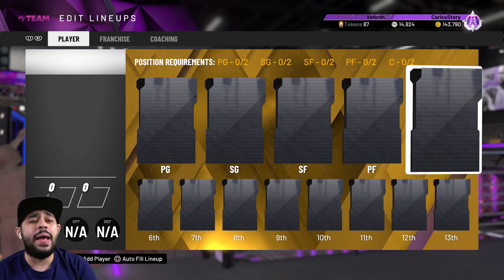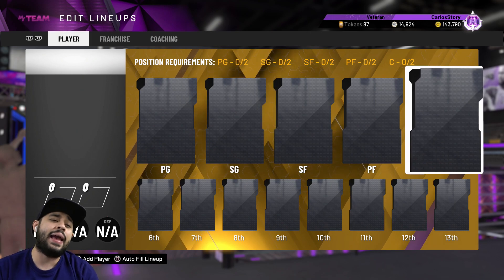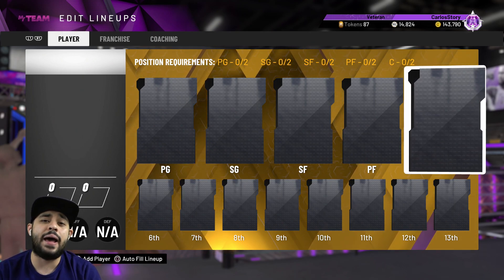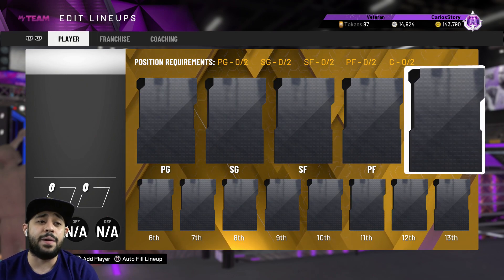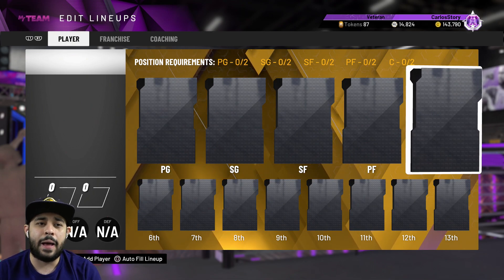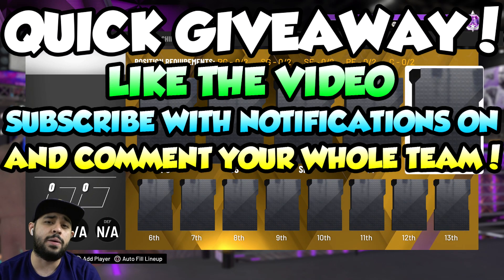We got a crazy update to our main squad, our best team in NBA 2K20 MyTeam. We ended up adding a Galaxy Opal, so many pink diamonds, and some of the best cards in MyTeam into the main squad. In the last video our best player was like a diamond, but this time we have so many pink diamonds and a Galaxy Opal — so let's get right into it.